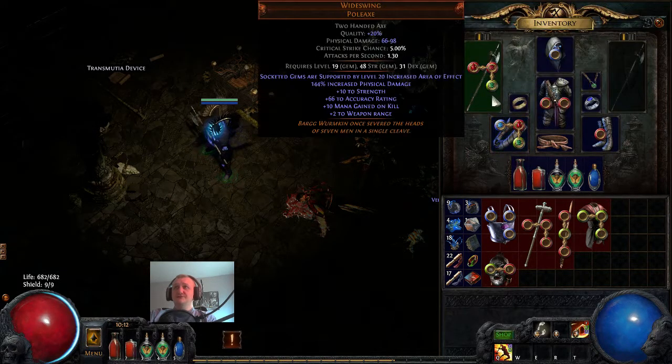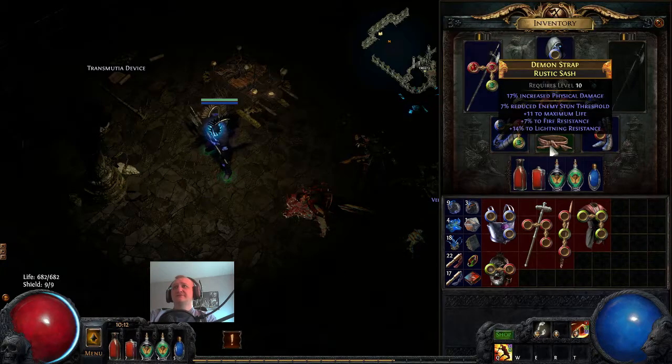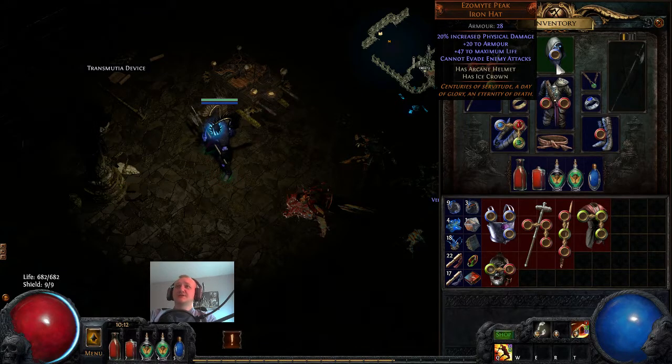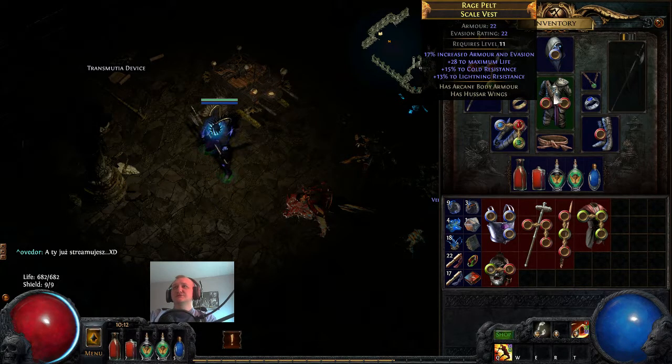Back to English. Like you see I don't have overpowered gear. I'm using Ezomite Peak Iron Head which gives me 20% increased physical damage and of course some armor with a small amount of resistance.